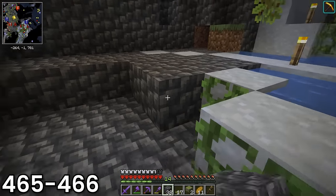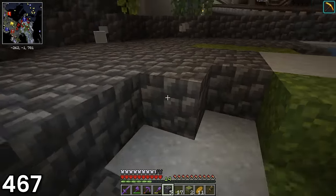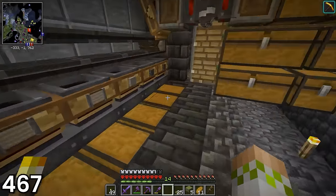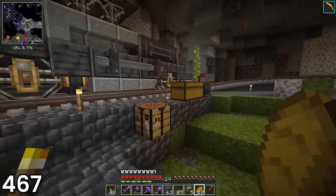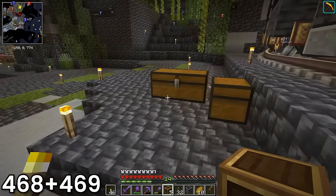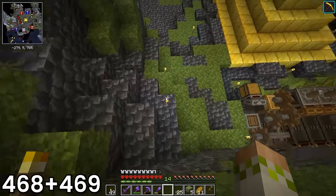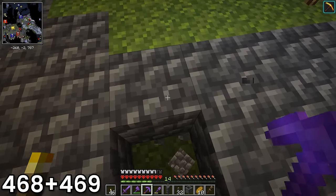I spent day 467 building up the terrain so it was closer to being level with the train platform. I used stacks and stacks of cobbled deepslate to fill in everything, and even had to make a quick trip to the tunnel bore unloader to refill on it after I used everything I had. In the end it wasn't super pretty and definitely wasn't blended in well with everything around it, but the area would suffice for the time being. On days 468 and 469, it was time to start building — in case you couldn't already guess from the items I crafted, I was going to make an iron generator. One that is so much larger than the one I made in the first 100 days.